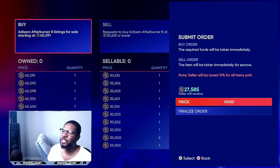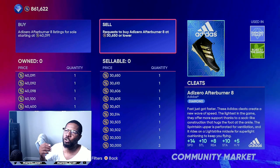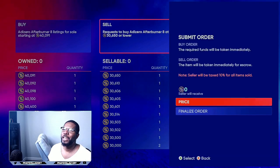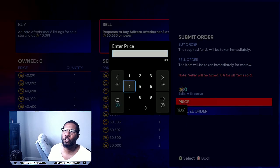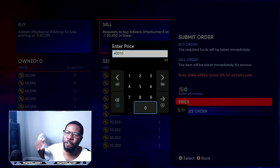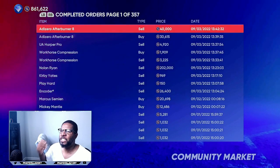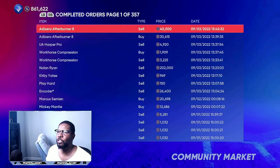When it's time to sell, after you see the transaction go through, come right here to Sell Order. It's sitting at 40,091 — it's okay if you lose a little bit, so you can go all the way to 40,010. You're still going to be making 5,500 to 6,500 stubs. So there are a couple of different ways to make stubs: the UA Harper Pro, the Workhorse Compression Glove, and the Adidas Afterburner 8.